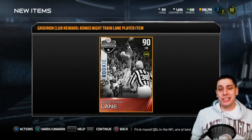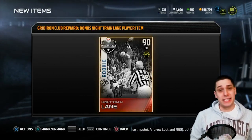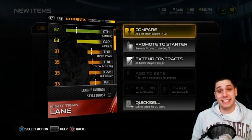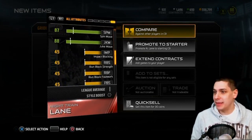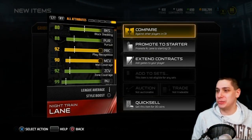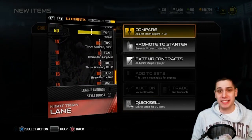As you can see on the screen right now, we are getting a Night Train Lane cornerback item that we get to use for a couple of days or a week. 90 overall — this thing looks pretty beastly at first glance. 92 speed, it's got hit power as well, 87 catching, which is nice because my cornerbacks drop a ton of picks. He has good ball-in-hand moves — 90 man coverage, 92 zone, excellent stamina and injury, 92 hit power, 85 press. Not too bad, this seems pretty beastly.